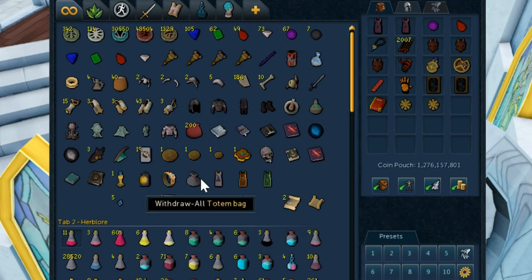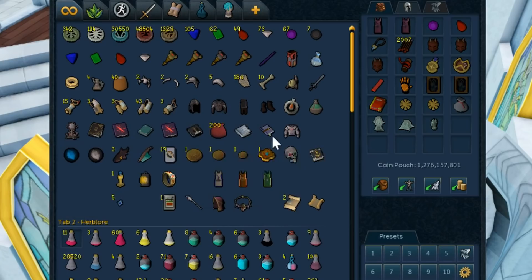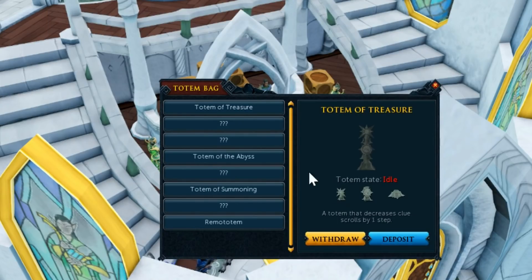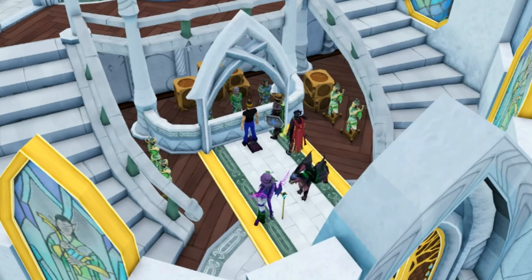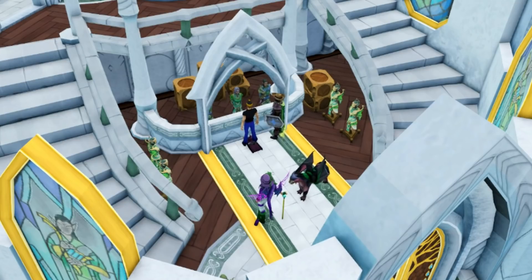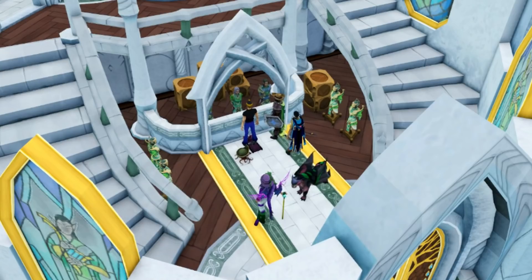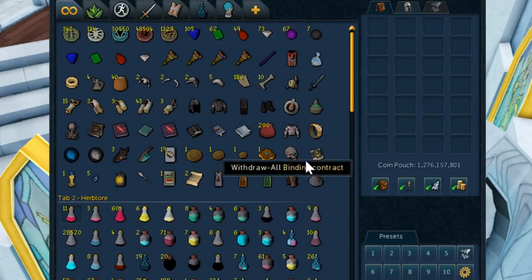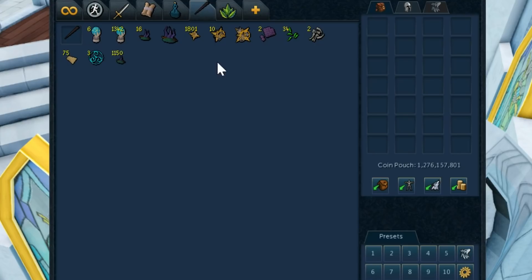If you like having a skilling tab for each category of skill like gathering and artisan, then you should do that. If you want a combat tab for each style of equipment like magic, range, and melee, then you should do that. Your bank is your space and should be designed how you like it. But honestly a bank that's clear of junk and nicely laid out is always a plus — it'll really make your experience with the game so much better. I enjoy playing RuneScape so much more when my bank is nicely organized and clean.